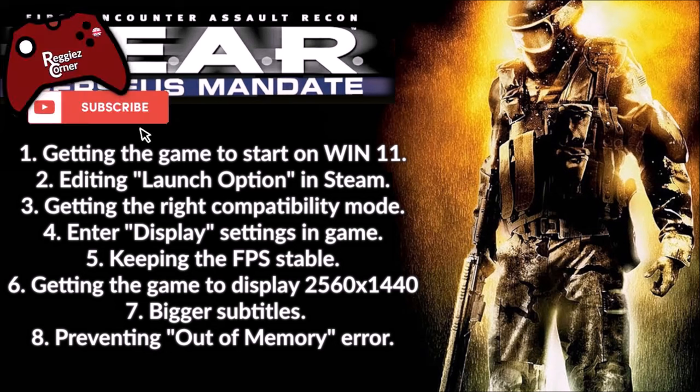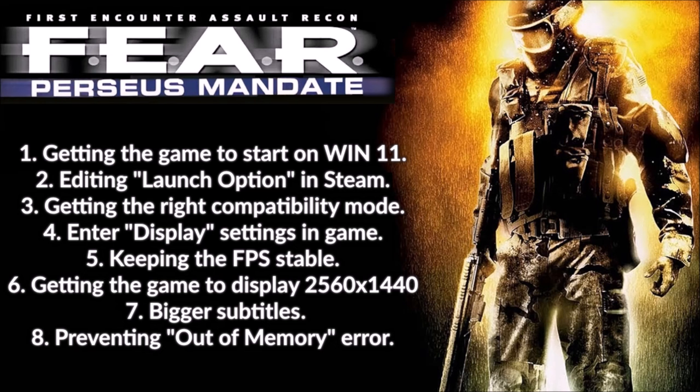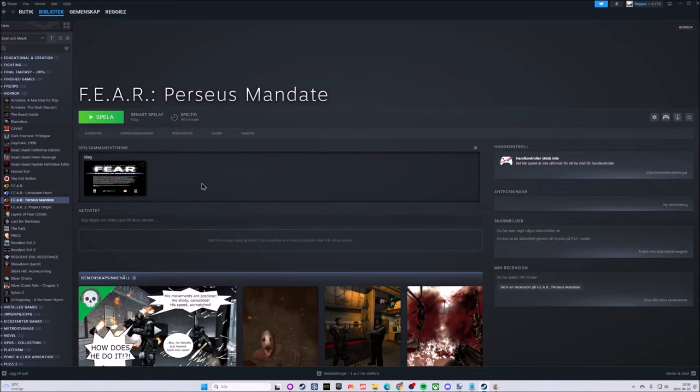But first, if this guide ends up helping you, I would love it if you hit those like and subscribe buttons. This is the Steam version of the game, so I thought it only proper to start in Steam. Here we have Perseus Mandate — I've already installed it but it was a fresh installation. I didn't have this game installed previously on this computer and that is also what I would recommend. A fresh installation removes the possibility of lingering bugs and glitches from previous installations, so if at all possible, go with a fresh installation.